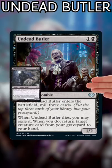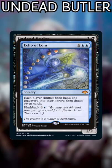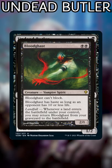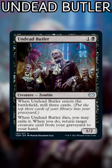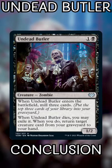When Undead Butler mills three and gets you a creature back, it's replaced itself and then some. There's always the potential to mill powerful flashback spells, cards with dredge, or recursive bodies like Blood Ghast for even more value. As a random bonus, it even has a relevant creature type for zombie tribal decks. All in all, Undead Butler is a hyper-efficient role player that will help any graveyard deck run more smoothly.